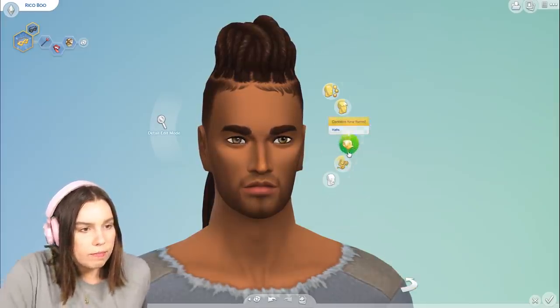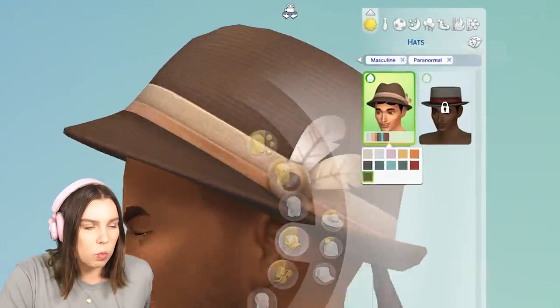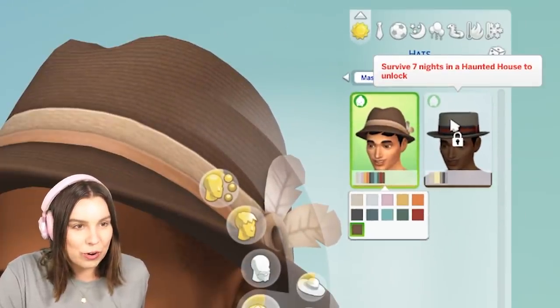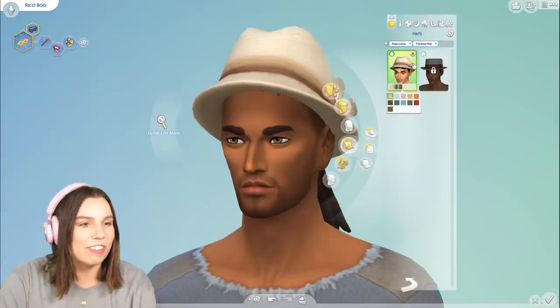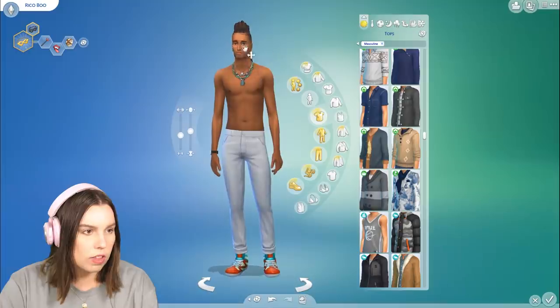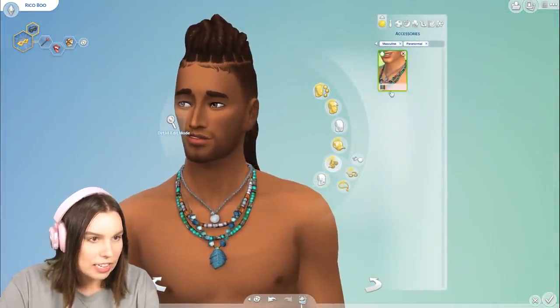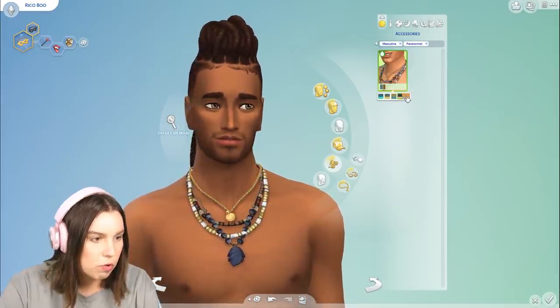There's no new facial hair. However, there is a new hat, which I did not expect. It looks like we've got one to unlock — survived seven nights in a haunted house. There are these necklaces as an accessory, which don't really fit over this jacket. I did see this in the trailer — it's just like layered beaded necklaces. Pretty cool.